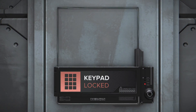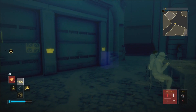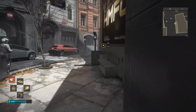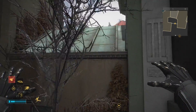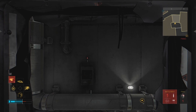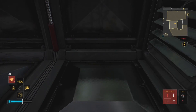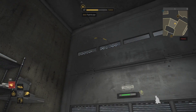Deus Ex Mankind Divided is all about exploration, and this also factors into stealth vs. combat. Once upgraded, you can hack your way past most barriers and doors, but this risks setting off alarms. There are a ton of interior places to explore, and most have alternate routes — you can hack your way in or search around and find a vent to crawl through and make your way in through the back. Some of these back entrances require your augmentations to be upgraded, so you have to carefully choose which augmentations to unlock.